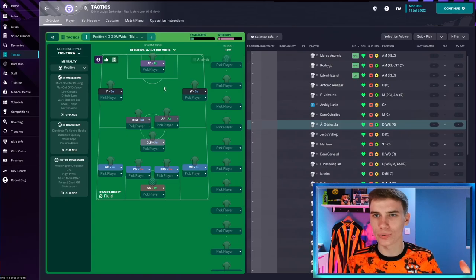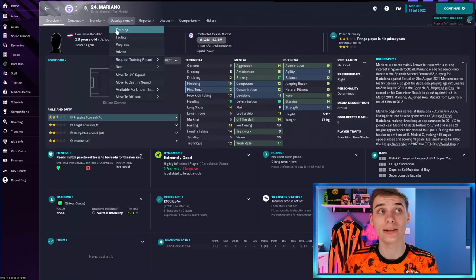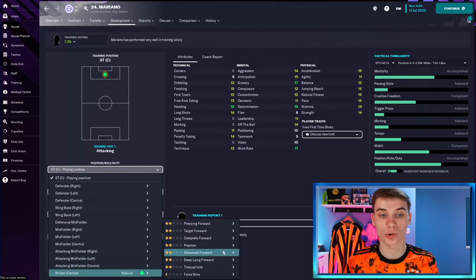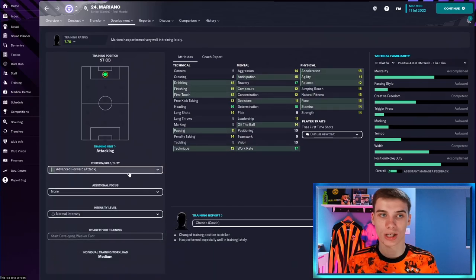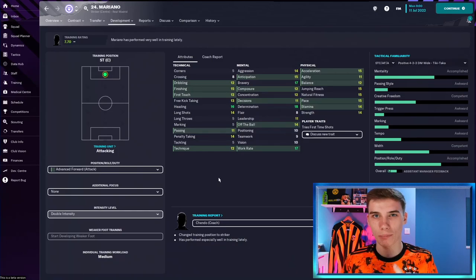I've lost the save file showing how we set up Endrick, but I'll show you exactly what we did using Mariano as an example. We're asking the assistant to play him every single game. We've gone for a 4-3-3 tiki-taka preset that the game provides, with Endrick in the advanced forward role. For training, I'm purely focusing him on a role — always focus on a role rather than a general position, so instead of just 'striker' we're selecting 'advanced forward' at double intensity for the whole simulation. There's also a known bug where, 10-15 years down the line, mentals and physicals develop a lot but technical attributes don't move much.